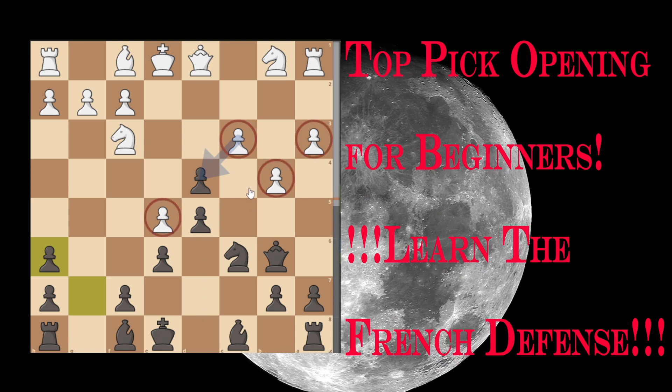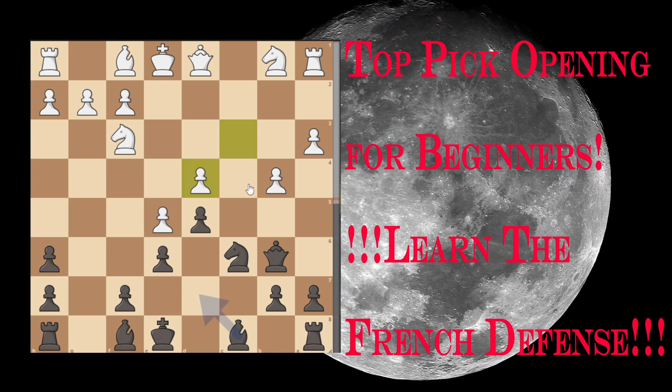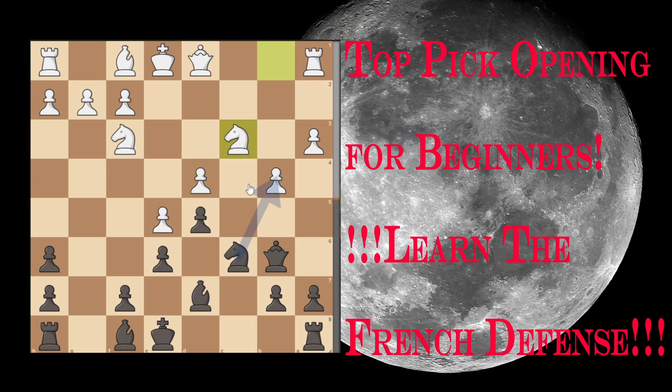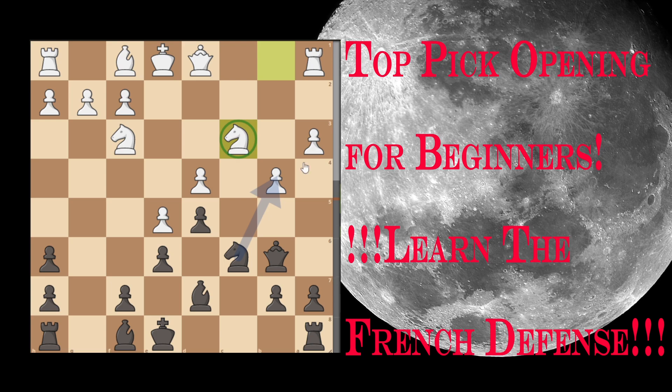Now let's say White fell for it. Bishop captures H6, we capture back. Now our trap comes in. White plays Knight to C3, which is a normal development. This allows Black to create a nice tactical blow.